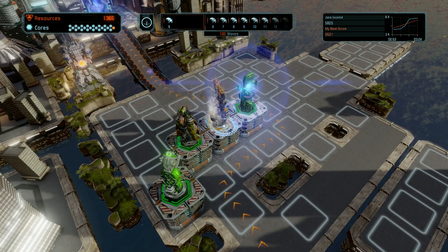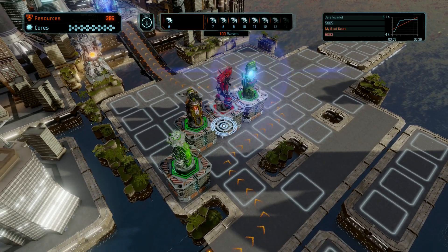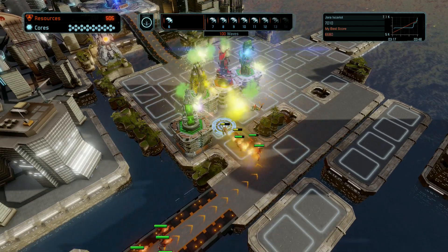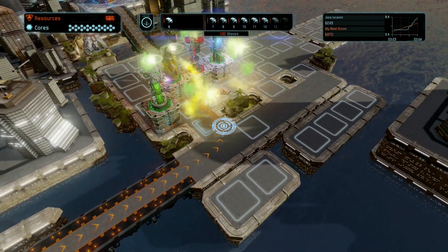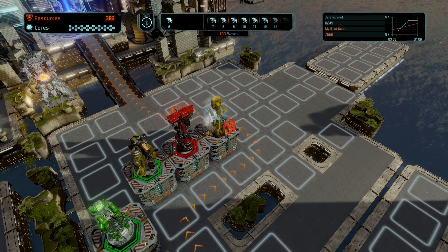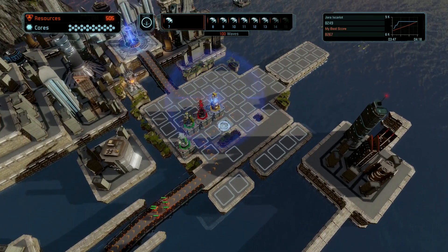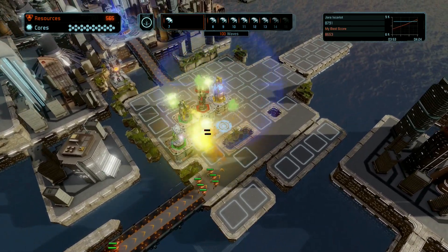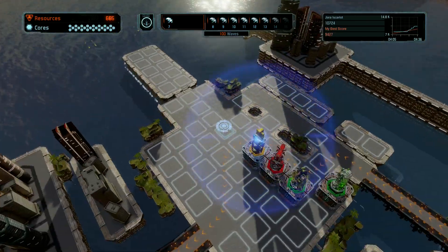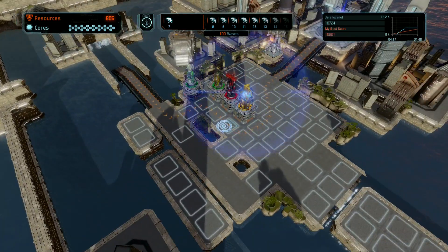I want to upgrade this concussion tower right away. You can upgrade it to a total of level three — costs more and more every time you do. As you build towers, you can kind of shape the way the enemies will go. You can kind of see that arrow path change as I build towers.